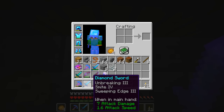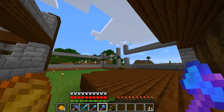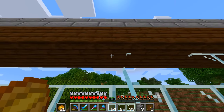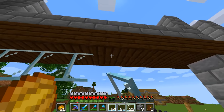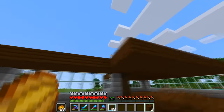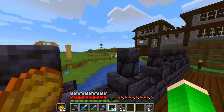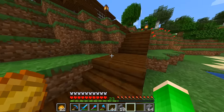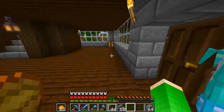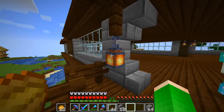We've now got decent enchants — not the best, but at least we didn't have to waste diamonds and levels. Let's test out this Sweeping Edge sword — whoa, okay, this is going to be very good for the mob spawner! Now that we've got all these enchants I think it's about time we finish this addition onto the house. I prepared a bunch of glass because I knew I'd need so many glass panes — I just spent ages smelting a bunch of sand. The house has finally been done!